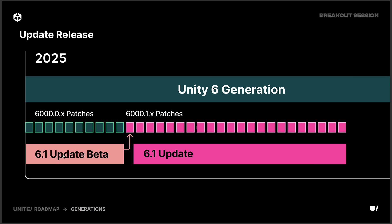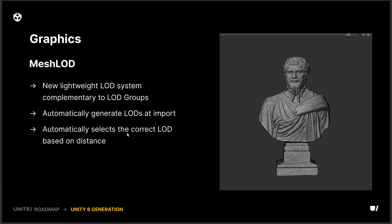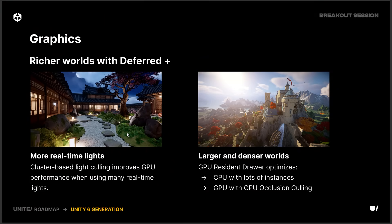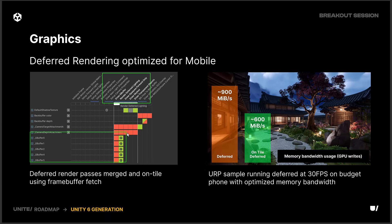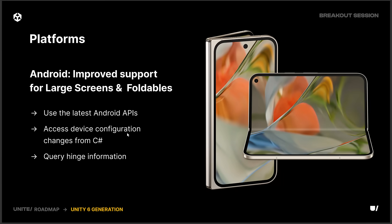The first release will be the 6.1 update, coming in early 2025. It's actually a pretty mild update — we've got a few new things coming: a new LOD system, deferred plus rendering for mobile, optimization for mobile rendering, a couple of new platforms being supported, and support for large screens and foldables.